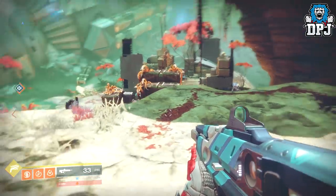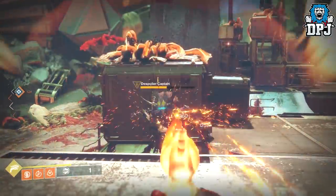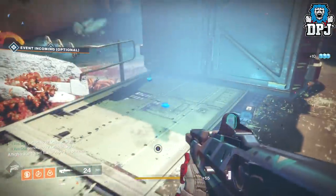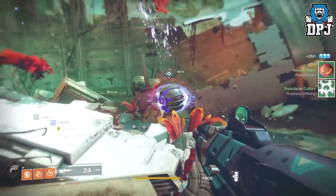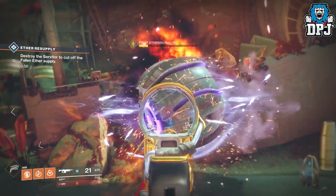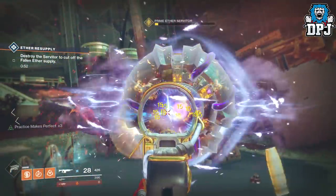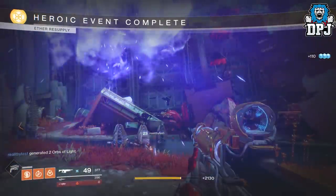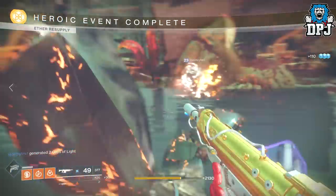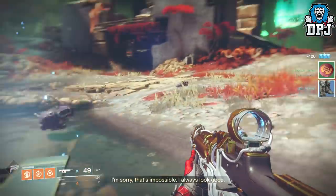I spotted a VIP enemy so I'm just going to take him out. He dropped a chest — gave me a green radiolarian culture, which is fine. I should really take part in this public event too. These radiolarian cultures are a real pain to come across — you get one per public event, one per chest, which is pretty rare in itself.